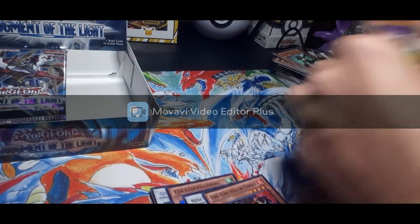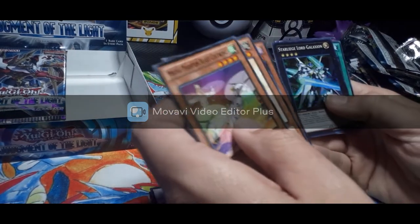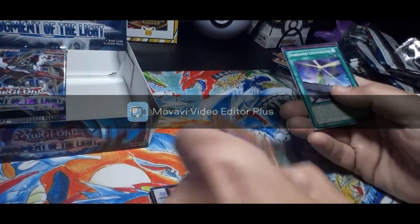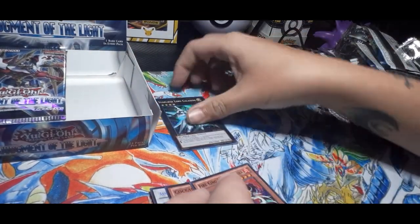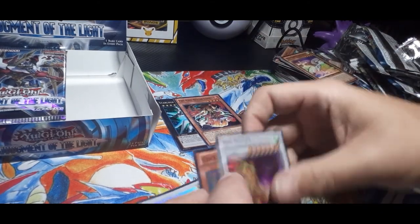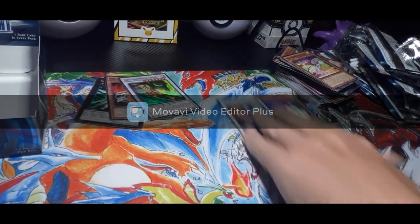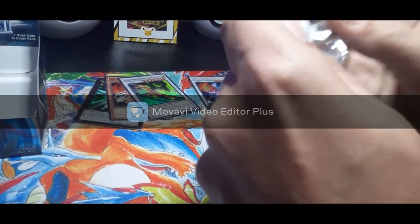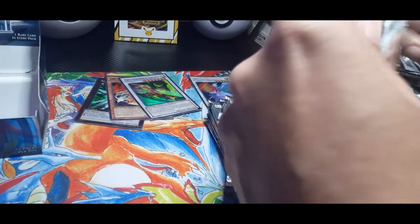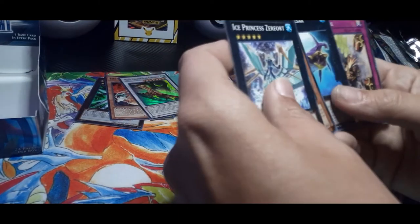Let me know in the comments what your favorite pull was so far. We got a Star Leech and a Galaxy... So far we have about three supers, an ultra, and a secret. We're still missing a few so we might be able to get the ultimate rare — I hope so. That would be awesome. I don't even care what it is, I'd just love to see an ultimate rare. It's been a very long time since I pulled one of those.